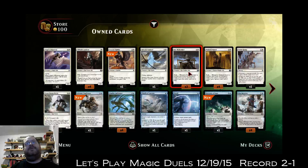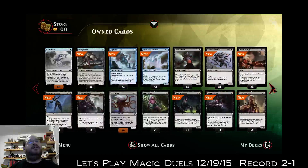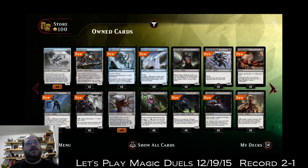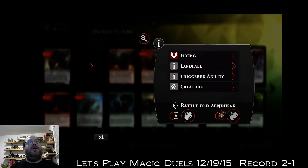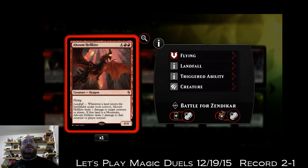Maybe I'll build an ally deck. I've got some allies — three and four there, that's seven. Some blue allies, black ones too. This card is really good — it's the dragon. Whenever a land enters the battlefield under your control, it deals one damage to target creature or player, but if it's a mountain it deals two. I like this card, especially if you get cards like Natural Connection where you can draw and play extra lands a turn.